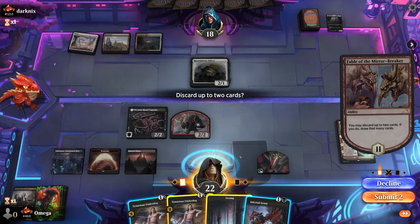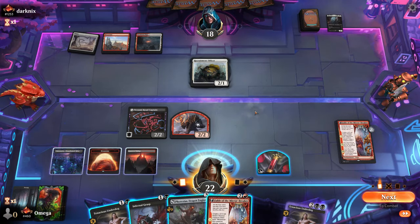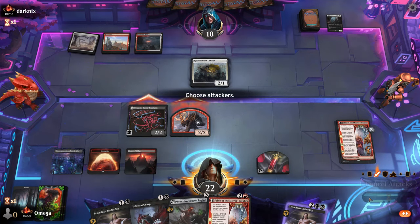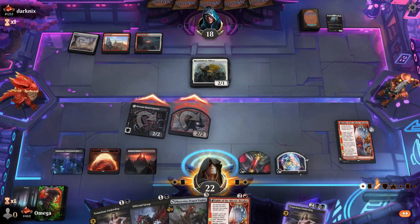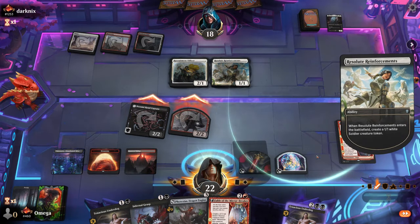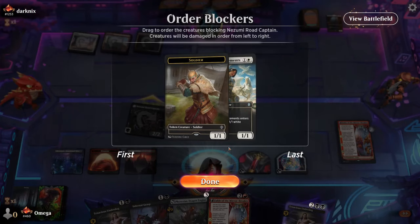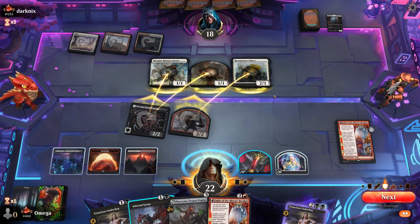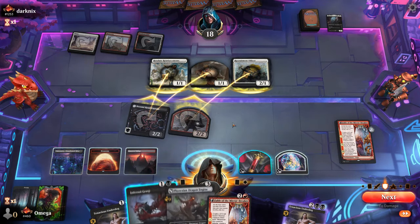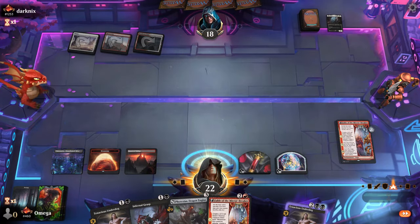We shouldn't miss on land. We could also play Tenacious Underdog but it's not a great deal — removal is great here. We fly them under with Fable value. I wonder if he'll block the goblin — goblin is so incredibly threatening. He wants to trade everything? Me likey! I don't mind: I have Fable, I have three cards, he doesn't.